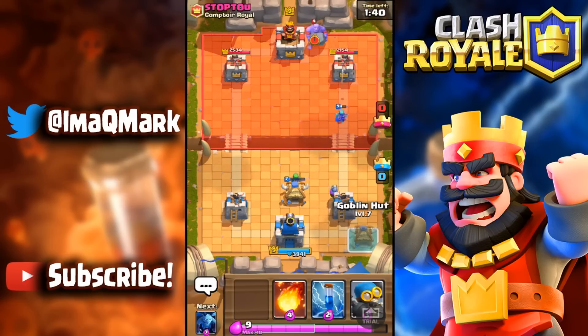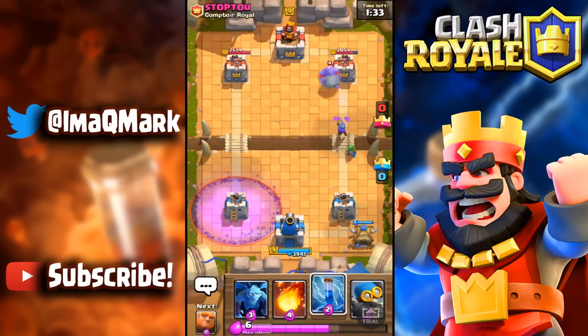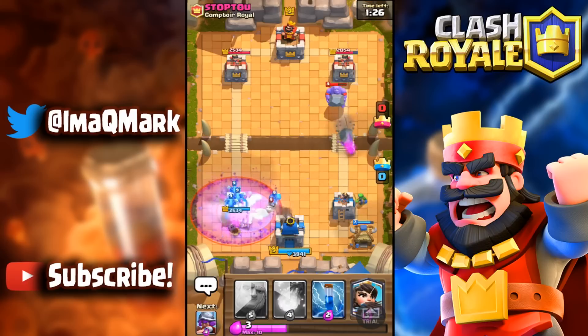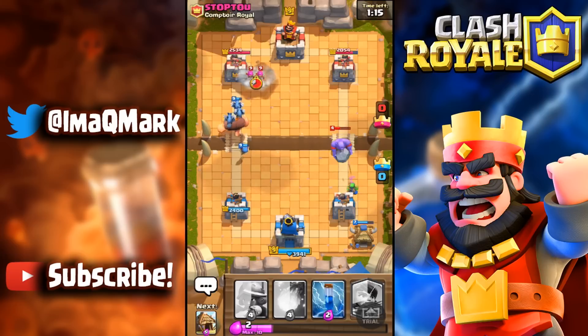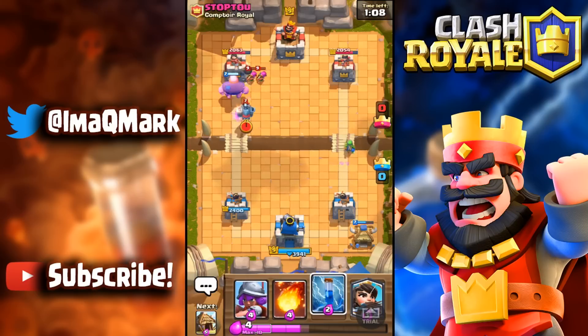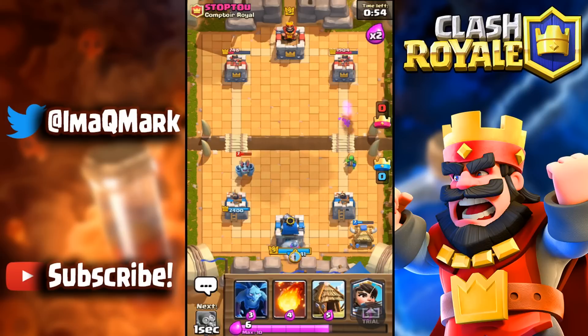He probably has archers to take out my musketeer so I throw down the goblin hut. It looks like he has a giant lightning deck, which is annoying. I go with the bomber here — the king tower is helping us out so much. He freezes — maybe we're not completely fine — but the bomber comes through and pulls off an incredible play. He's getting damage on the left but we're still chipping on the right.